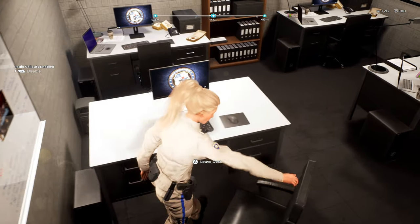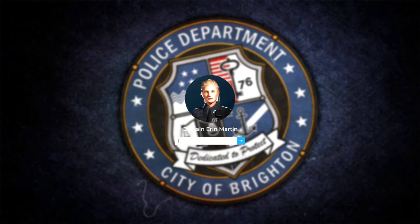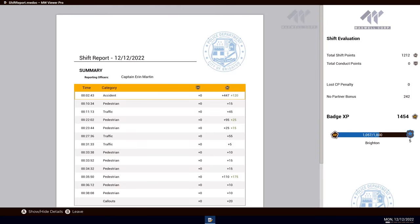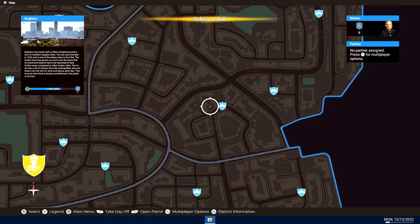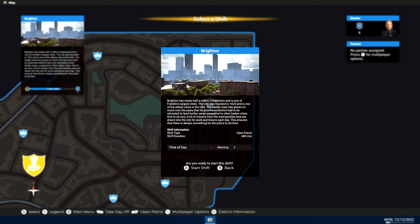We're going to be taking a look at the Highway Patrol repaint for the UTV. And for some reason the bug where your previous shift isn't ended has not been fixed. Hopefully there will be a hotfix soon for that because it is getting quite annoying. Anywho, let's go ahead and pick where we're going to start — I think we'll start in Beaufort Landing.